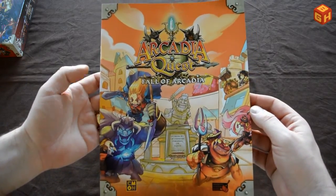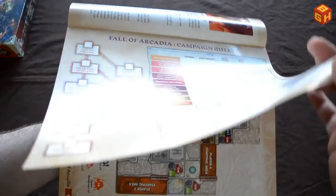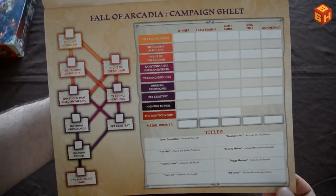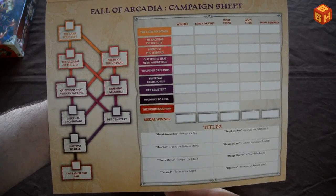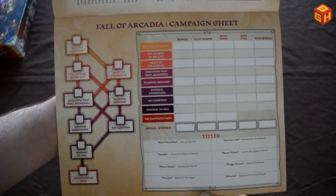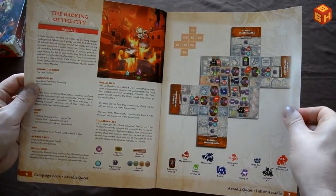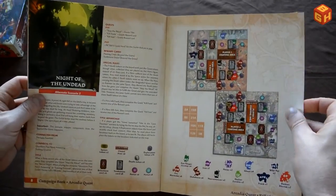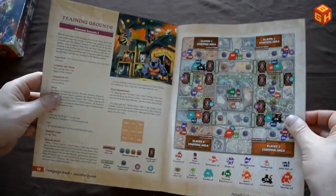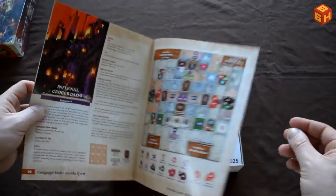Let's open it up. There's a book called The Fall of Arcadia with a campaign sheet. If you want to use it you're gonna have to copy it if you don't want to write in the book itself — it might also be available online as a PDF. There are some campaigns and quests, extra Kickstarter exclusive missions, and content for the pets expansion if you got that.